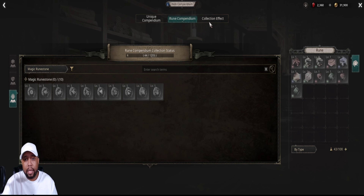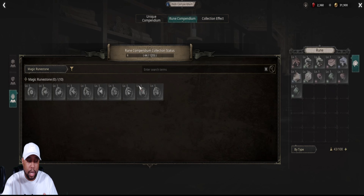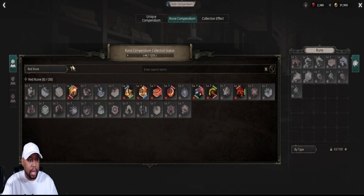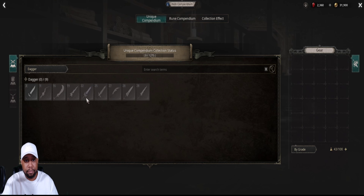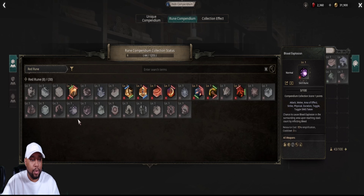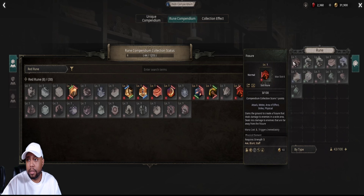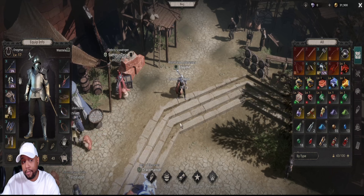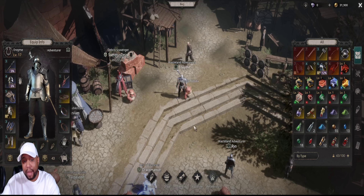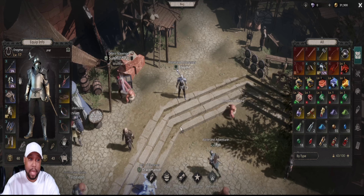I'm just trying to save you guys some storage space — that's what this video is about. These collection effect points accumulate as you store items. Make sure you move things over as you need to and you should have no issues. Remember: press H on the keyboard, make sure you're in your journal, then go to the rune compendium and put the runes in. Even if you don't have them, just go buy them — you can find them in Act 1, Act 2, Act 3. Just buy them and place them here. Your inventory space is sacred — they only give you 100 slots, so I'd rather have a little stored here than have to run back to town constantly.